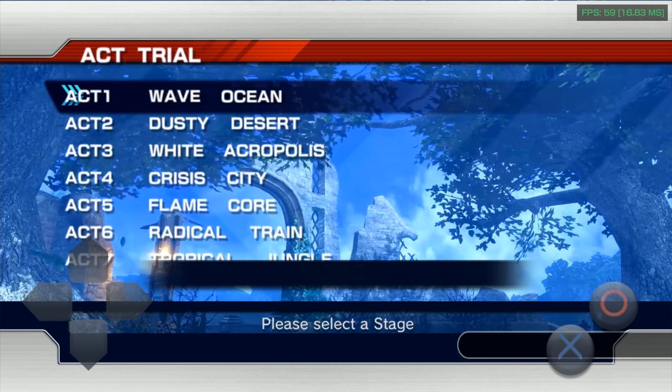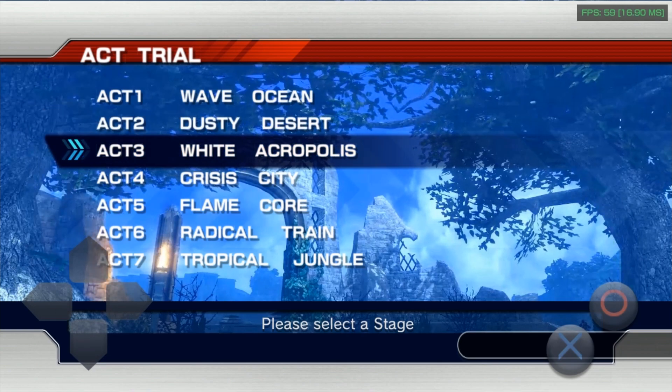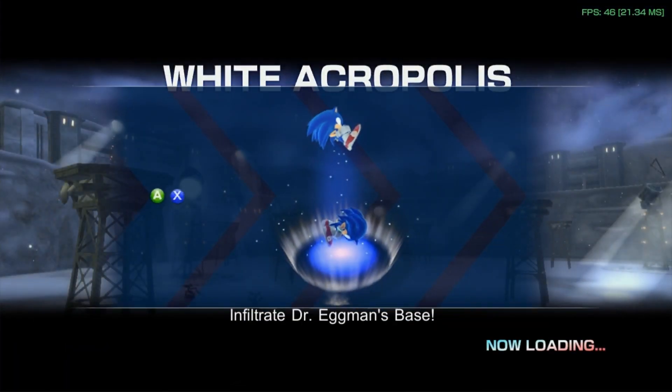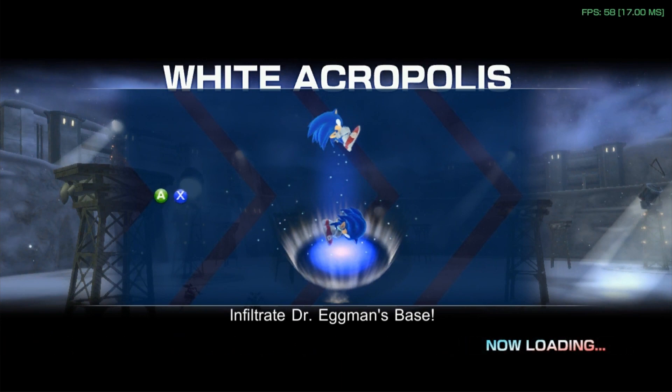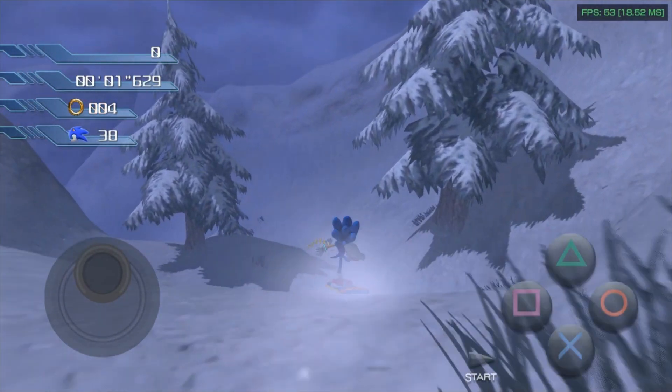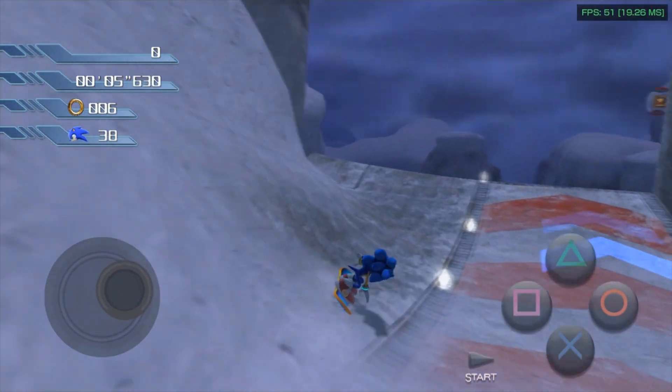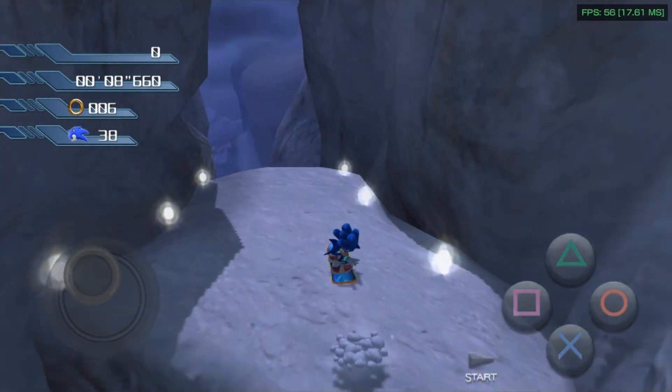Let's get going! This is a pretty cold place for a base. Press and hold the A button as long as you can, and release it right at the jump ramp.